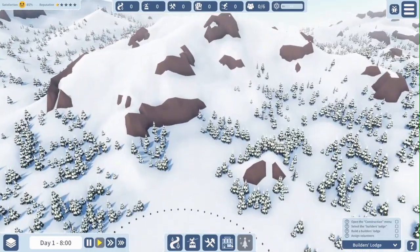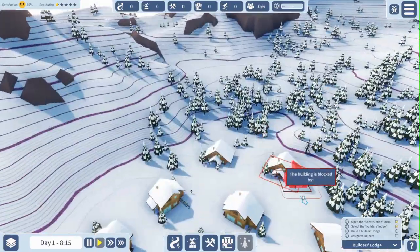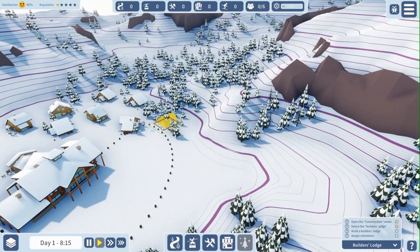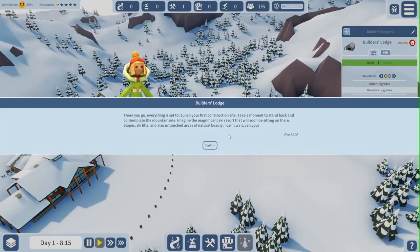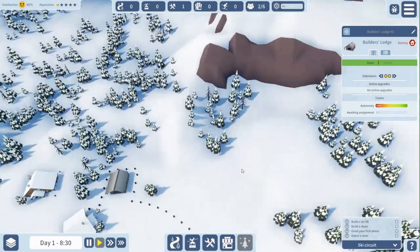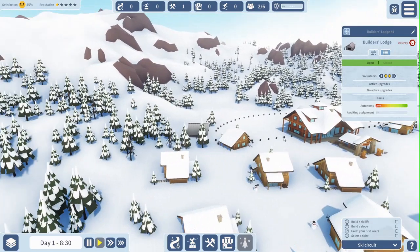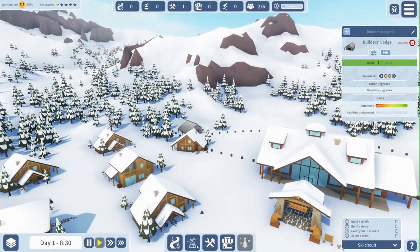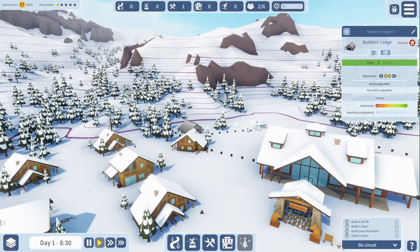Now that we are done with that, I am going to build a Builders Lodge. I will go into the constructions menu, select a Builders Lodge, and place one right down here. Now I'm going to have to make them stand pretty close to each other, and you'll see why in a minute. But now I'm going to assign this and get two people in here, because they will actually build whatever it is that needs to be built.